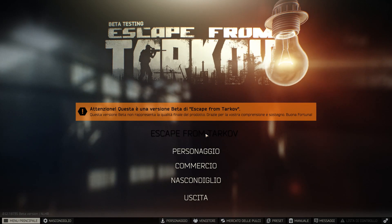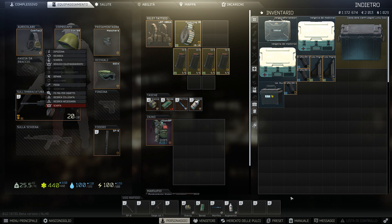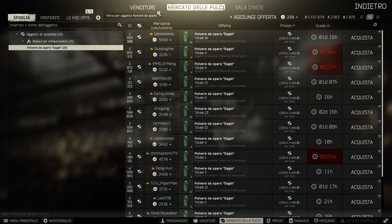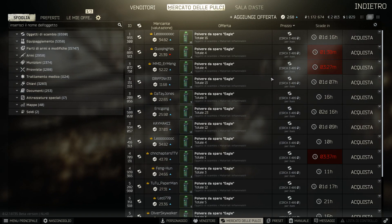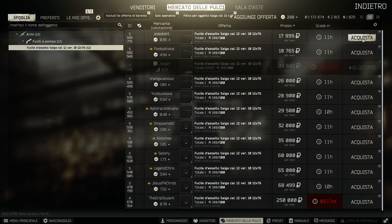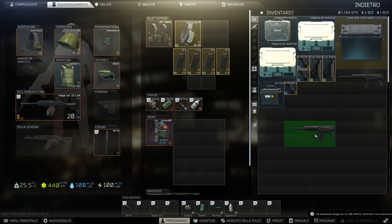Create il banco da lavoro e potete creare la vostra arma. Nel mio caso io sto utilizzando il Saiga. Avendo raggiunto il livello 10, ho sbloccato il mercato delle pulci, che sarebbe il mercato dei giocatori, dove voi potete vendere roba, armi, munizioni e altro di un certo valore, purché siano trovate in raid, agli altri giocatori. Voglio prendermi un altro Saiga da moddare. Il Saiga è un fucile a pompa, e qui la balistica è fatta bene, come le armi dovrebbero essere nella realtà.